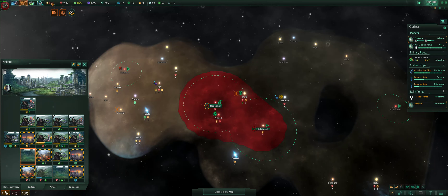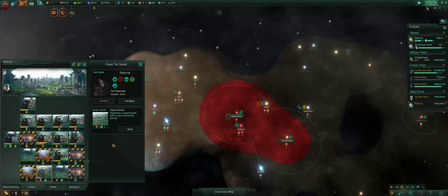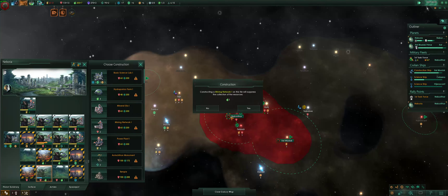Alright, power is still negative. Food's good for the moment. Let's go for minerals then. Build a mine.